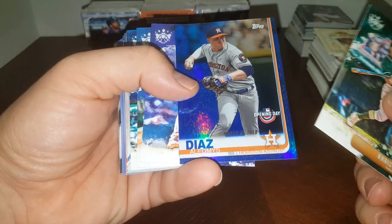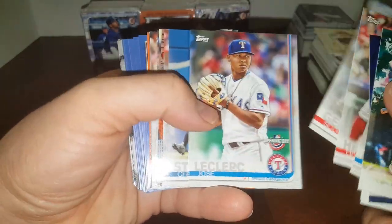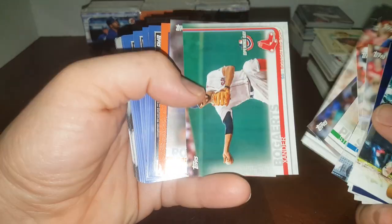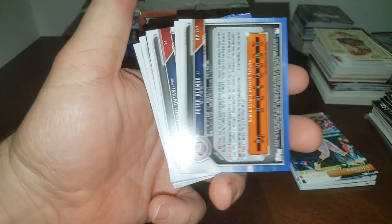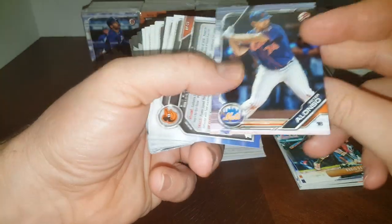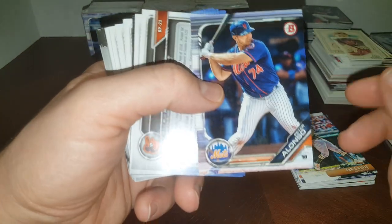Davis. Diaz. Miggy. Here's some Opening Day — see if we get anybody good. Christian Stewart Rookie. Derek Rodriguez, son of Hall of Famer Pudge Rodriguez. Masters of the Game. Look behind that guys — what do you see? Pete Alonso rookie. Nice. 2019 Bowman. Peter Alonso is going in the good pile.